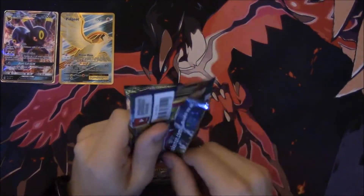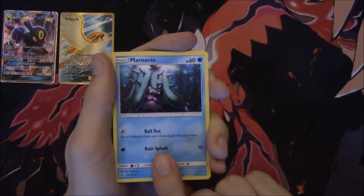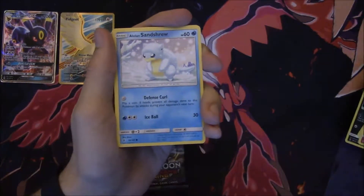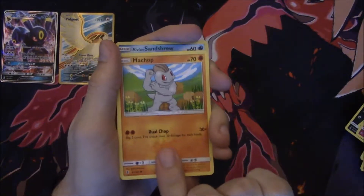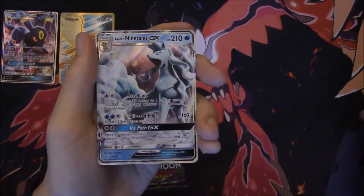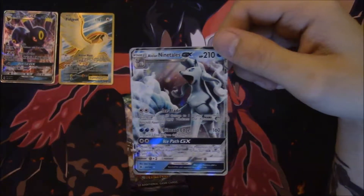Next pack. We have Mareanie, Sableye, Energy Lotto, Cottonee, Sandygast, Mudbray, Alolan Geodude with a funky-looking haircut, Machop, a Reverse Alolan Sandshrew, and an Alolan Ninetales GX — super nice. Alolan Ninetales probably has the best Full Art card of the set, like no doubt. Shame it wasn't the full art, but hey, beggars can't be choosers, right?